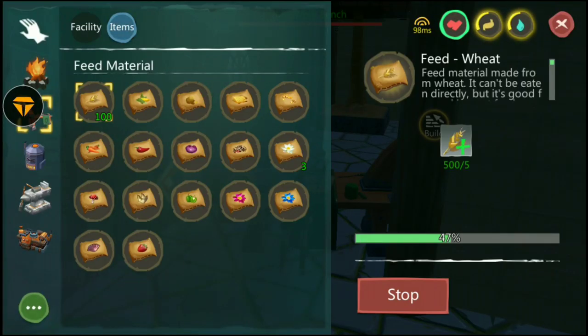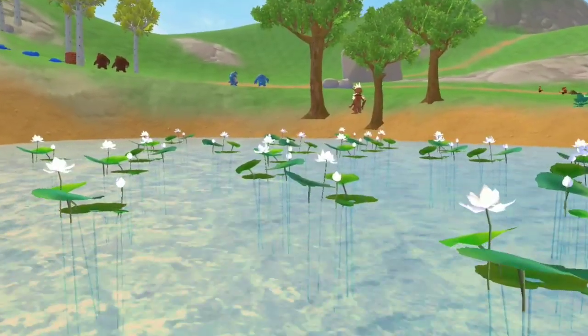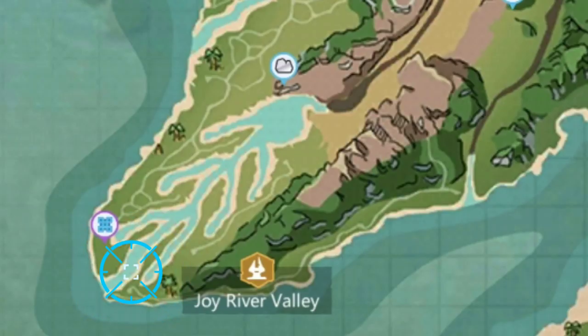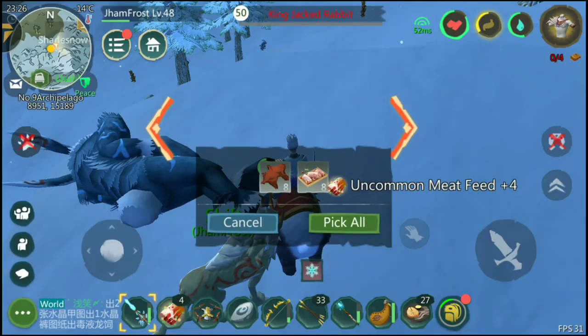Make Wheat Feed using Wheat. Make White Lotus Feed using White Lotus. Obtain White Lotus in the following areas. Obtain Uncommon Meat Feed from killing King-type monsters.